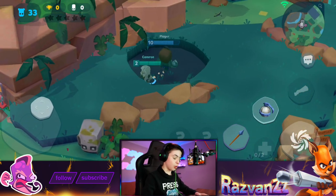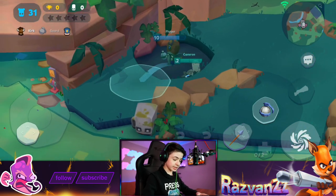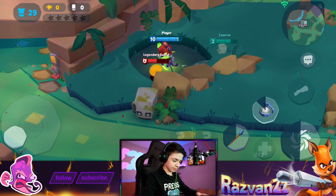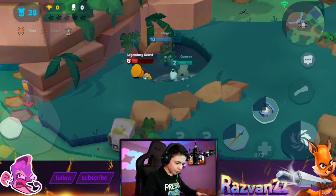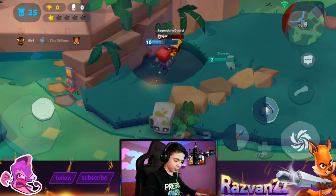Frank in Brawl Stars is chunky, he has a lot of HP, he's slow — and so is Frank in Zuba. Which one's better? I don't know. I thought something glitched out, but no, it's fine. Come on! Cameron! Help me out here! I know you're only level 2, but I believe in you, friend.